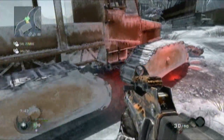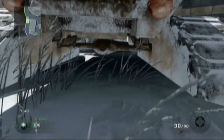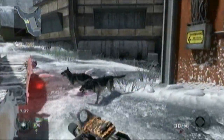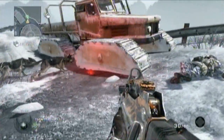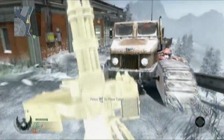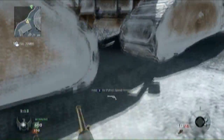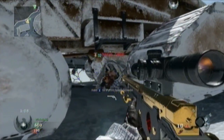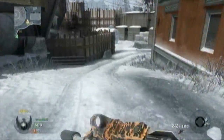The second one is with the death machine. You have to have a kill streak of a death machine. It's kind of weird but I just showed this for fun — it's weird how you can put a sentry gun in the middle of the truck. Also, you can be under the truck from the enemy team and you will not be killed, which is pretty good.